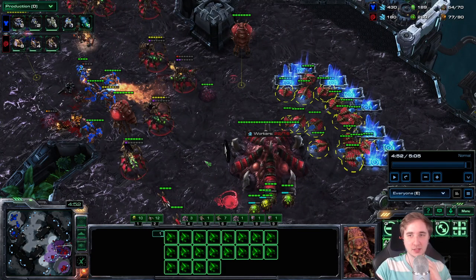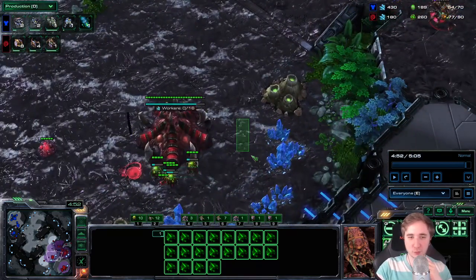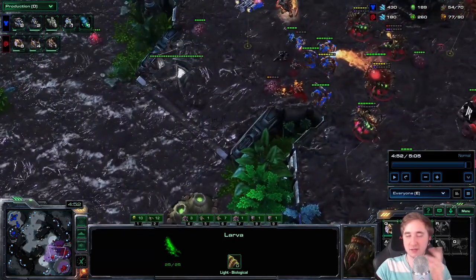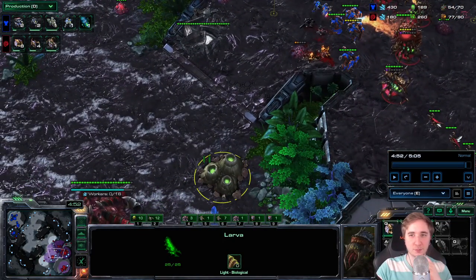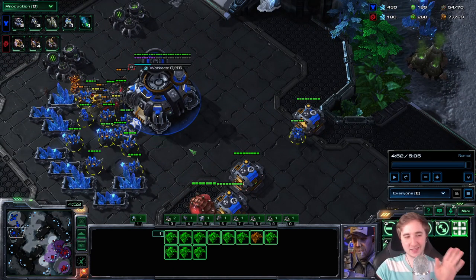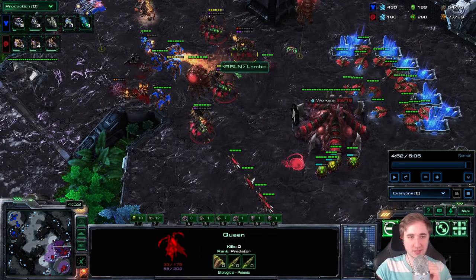We're at 22 out of 16, similar to the game before. Just so you don't have to worry about those Drones there and don't feel the need to defend them — you can also keep them there and pull them away for a second. Against the early Hellbat All-in, if you do this and micro properly, you should be fine without a Banelings Nest or a Spine Crawler.